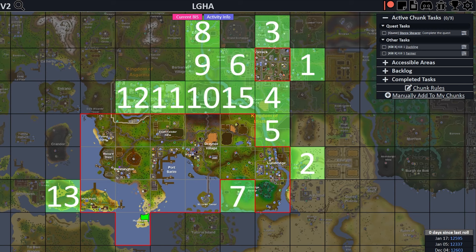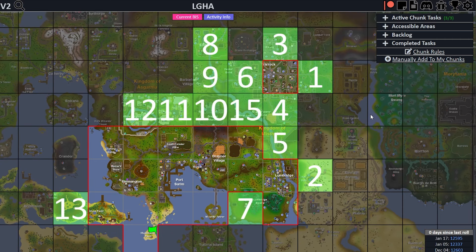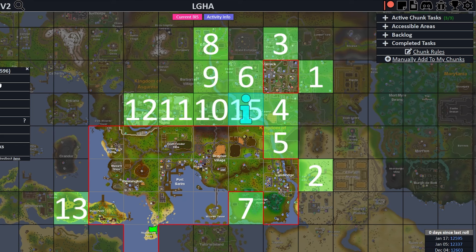As promised, it didn't take long to complete Sheep Shear, kill a duckling, and kill a farmer. So here we are, back at the chunk picker with our fate on the line again. The only thing that has changed since the last chunk roll is we now have access to the Champions Guild chunk, which surprisingly has zero tasks.